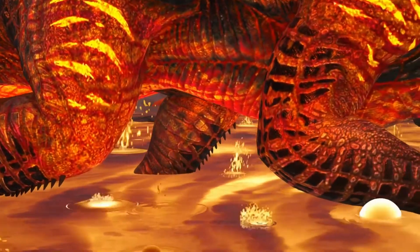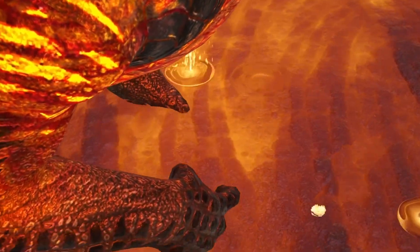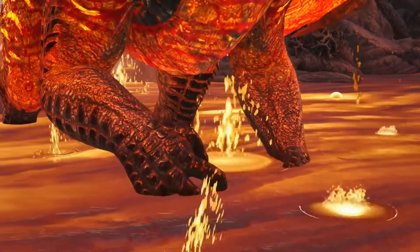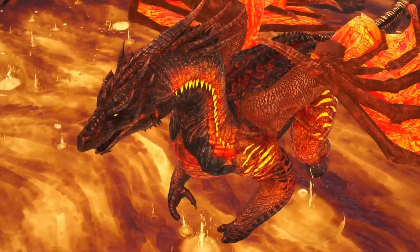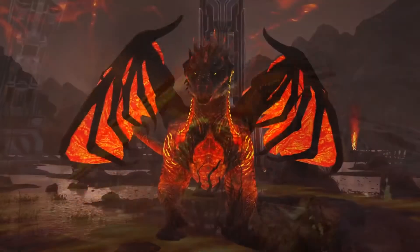First, we have the X-Dragon, which was a variant of the normal dragon boss that was a bit smaller, and it was going to spawn on Genesis Part 1. It was going to be in one of the missions as a boss fight — I think it was going to be in the gauntlet mission — but they ended up using the brute wyvern instead of this, which I think they should have used this because this is a lot cooler.